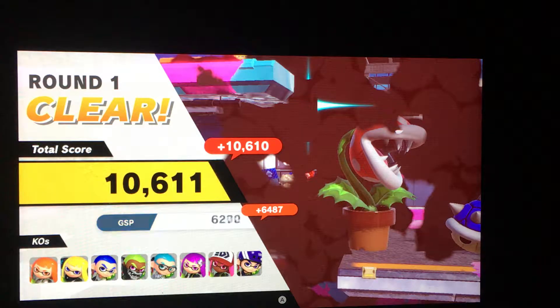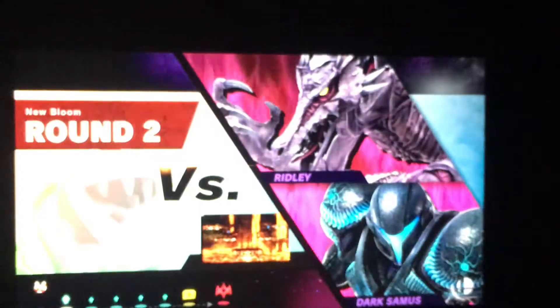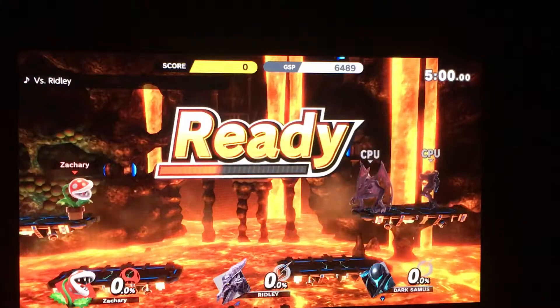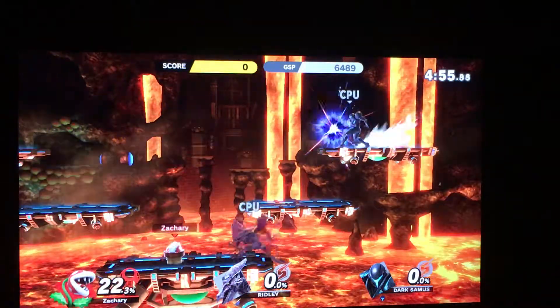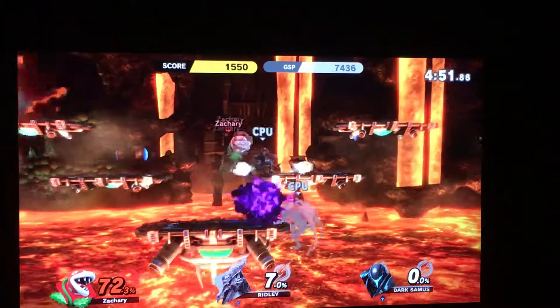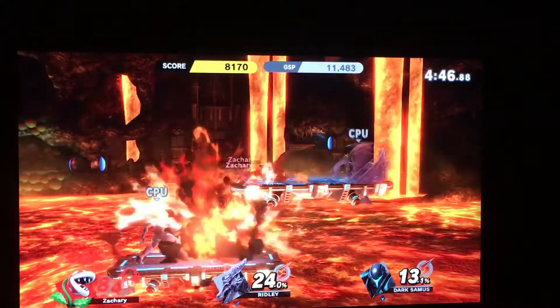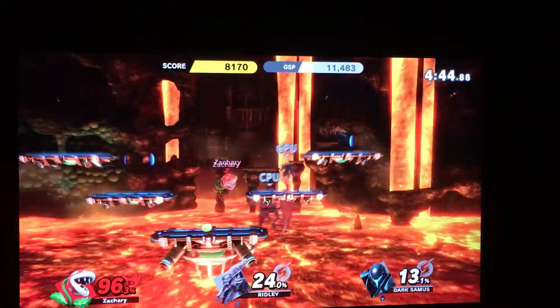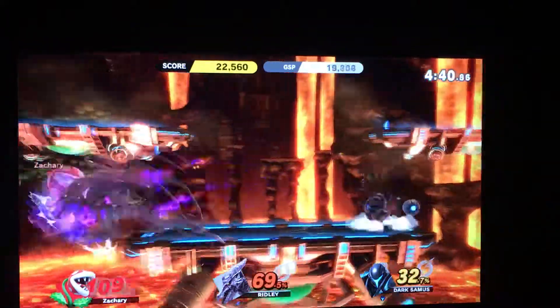That was the first round — time for the second round! We go up a notch, like twice, and we're going against Ridley and Dark Samus. Oh shoot — yo, what gives? I was gonna use my down B special. That's it, I'm gonna have to go Piranha Plant on you. Man, that poison breath does a lot of damage.